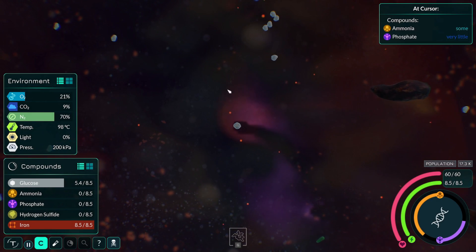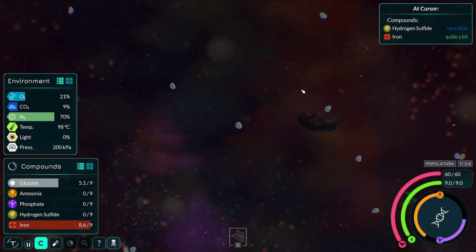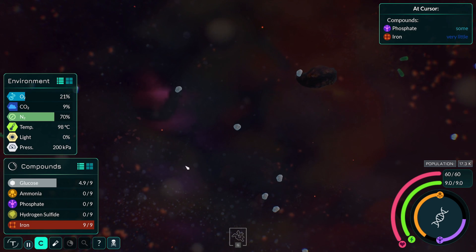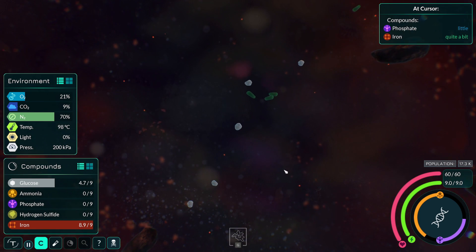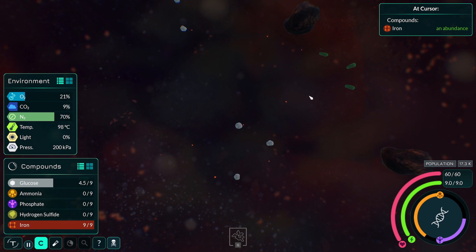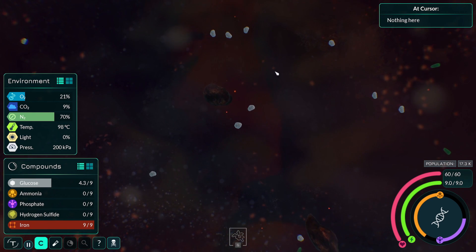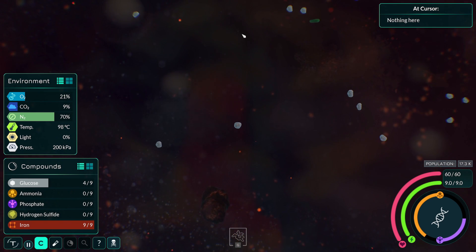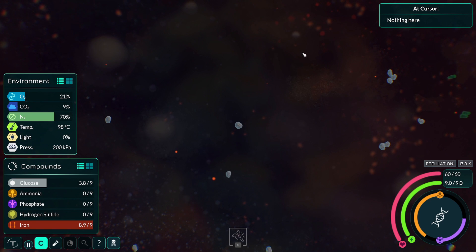I'm done with that cloud of hydrogen sulfide, just going to go off and get my other resources. I am doing well for the ammonia for a change. There's phosphate right there that I just ignored — some iron there as well. Bloody typical of me. I need phosphate, he says, while traveling away from the phosphate. There's got to be some more — unless the patch is utterly devoid of resources, there is going to be some somewhere. It's a strikingly obvious statement, but I made it.